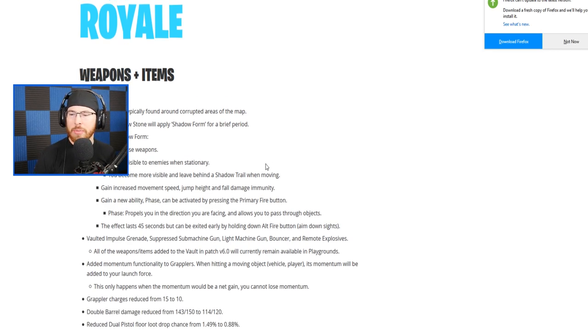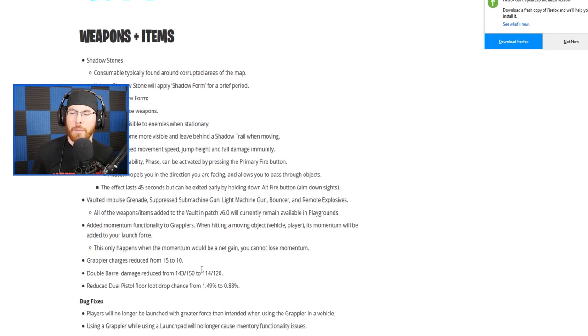We also see that we have a ton of newly vaulted items: impulse grenades, suppressed machine gun, light machine gun, bouncers, and remote explosives — they've all been vaulted. This is a huge list of items to be vaulted and I don't like that bouncers are vaulted. A lot of movement items were vaulted for some reason. They also added momentum functionality to grapplers, and grappler charges were reduced from 15 to 10. Double barrel damage was also reduced.